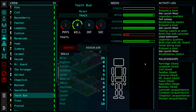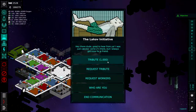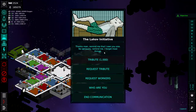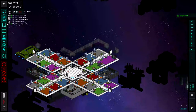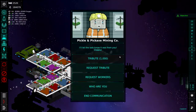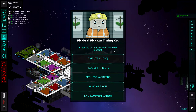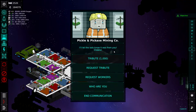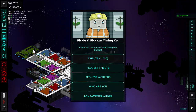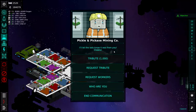Same thing with the four other factions in the game. We constructed the comms relay and you can talk to these factions, but the interactions are very minimal — you can send them a tribute and that's about it. You really don't get to grow or connect with any of the factions in the story. Just a little bit more personality development for the different characters on your station and the factions you're interacting with would have been appreciated.